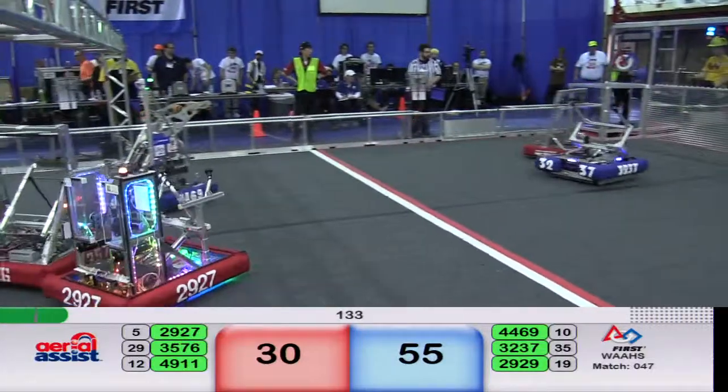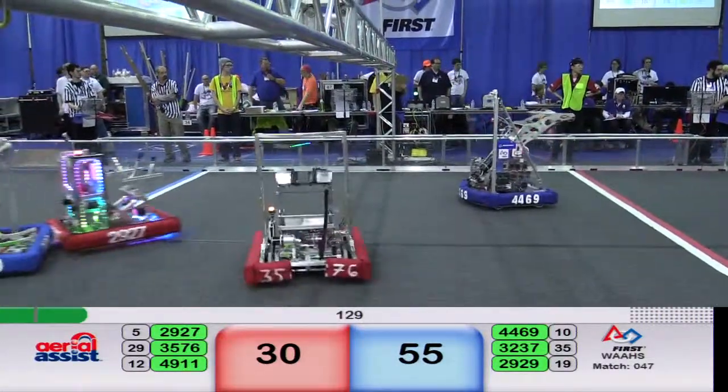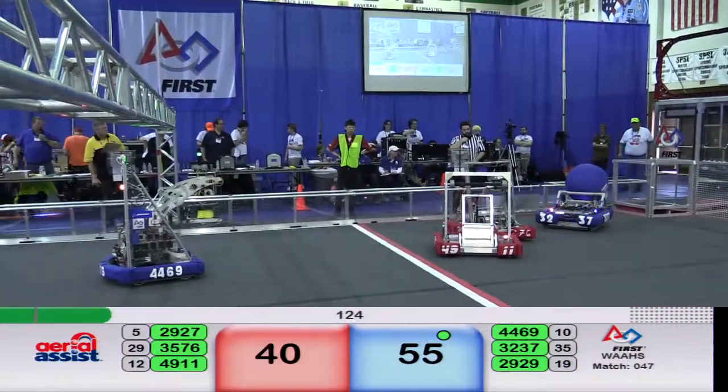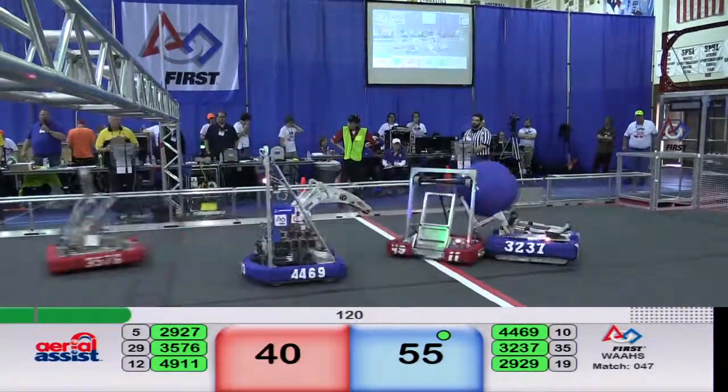Red has one more ball to clear off the field before they can start cycling. 49-11 has it — they take it and put it right through the middle. Ten more points for the Red Alliance. It's 40-55; 32-37 starts the possession for Blue.